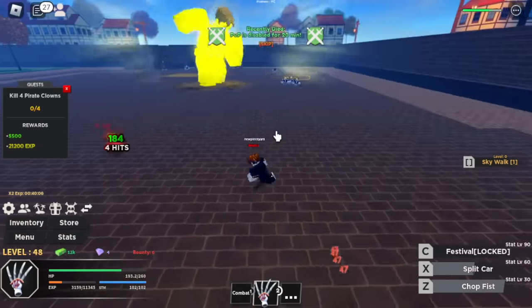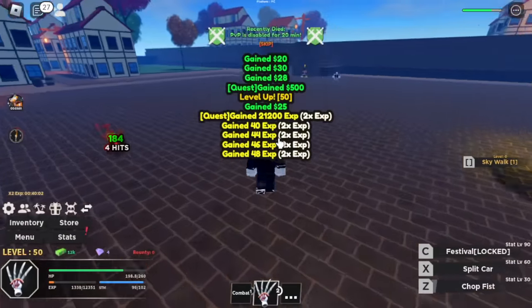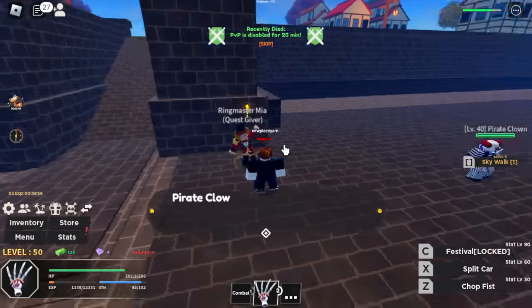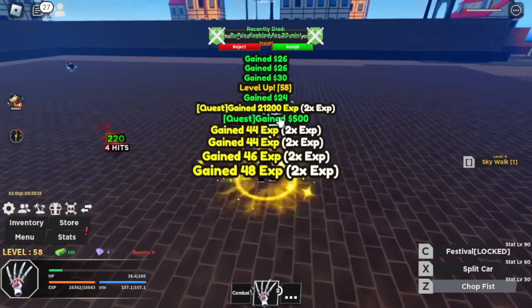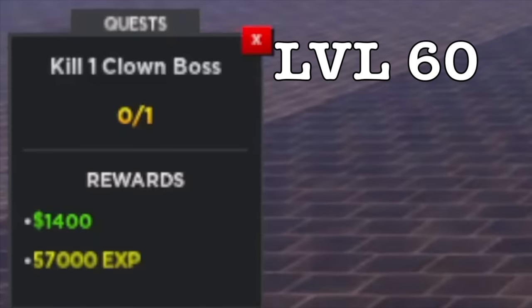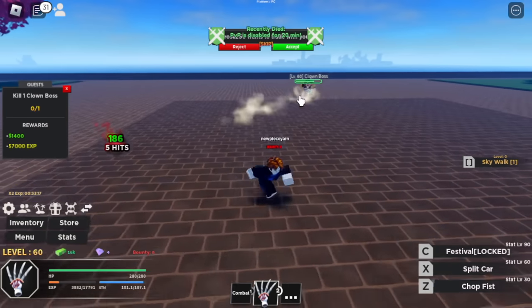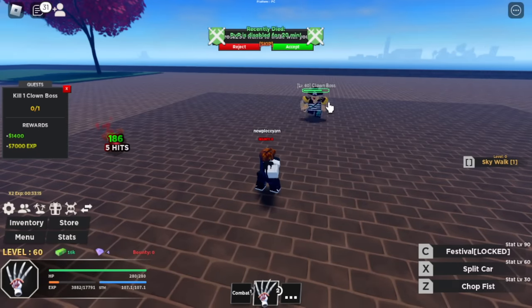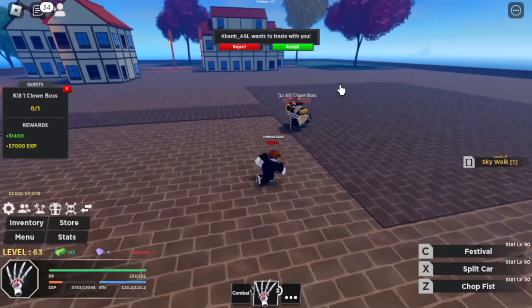There's a Buddha user. If you damage the enemies, you will still gain experience even though the enemy defeats them. Our next target level is level 60. After that, we can start defeating the clown boss. Basically this one's Buggy. He has his own skill — the festival. Our festival is still locked, but no problem defeating him.